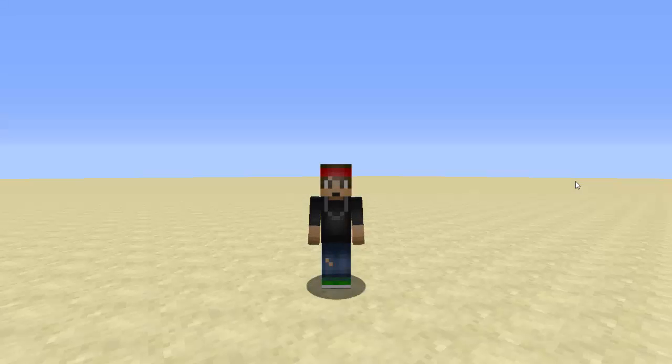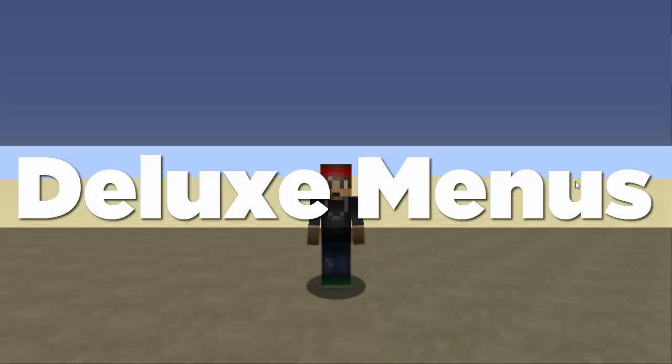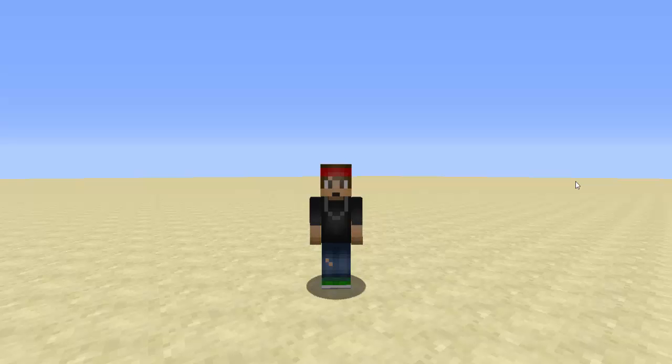Today we're going to be doing a tutorial on the plugin called DeluxeMenus. This is pretty much a GUI creator — you can create any type of GUI that you can possibly think of, from a help GUI to a compass GUI. What I'm going to be showing you is an example of how to make a help GUI, but you can make any type of GUI you could imagine.